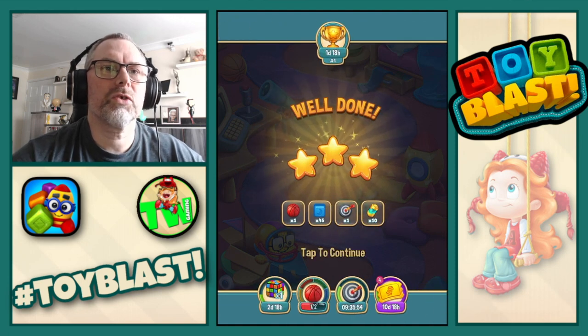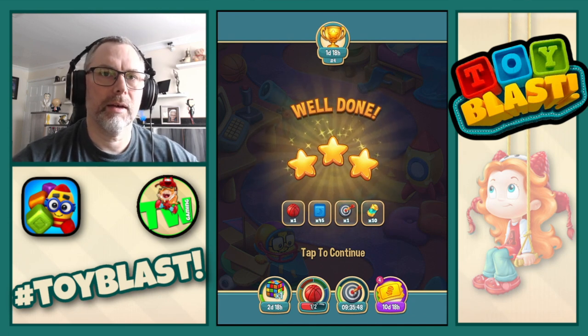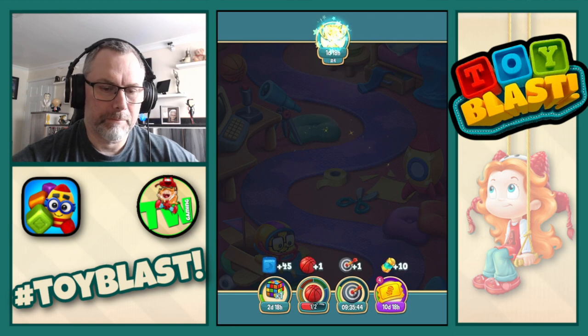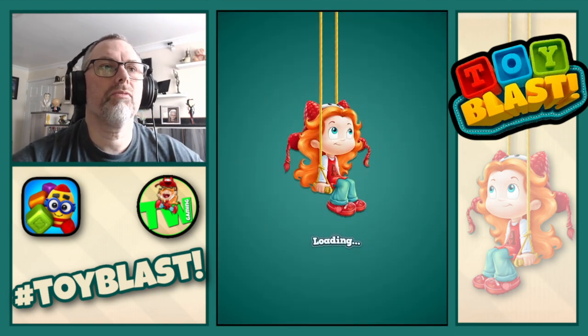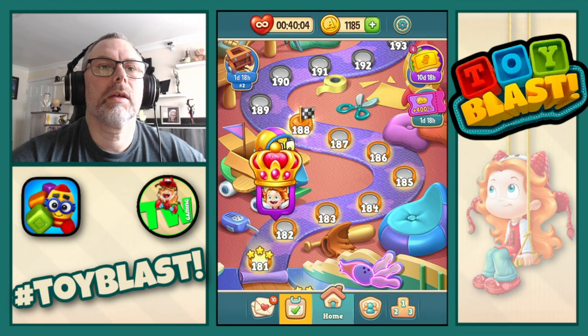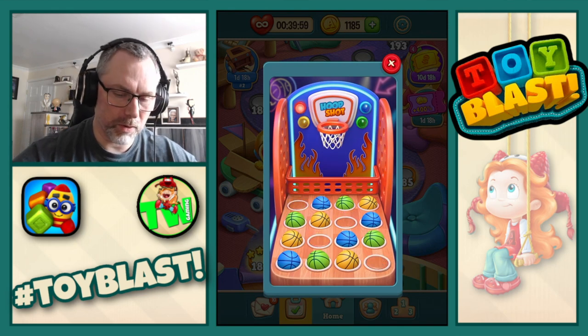Confirmed three stars. Also confirmed one basketball, 45 blue blocks, and one of the daily challenge — bullseye. Which also means we have completed the red basketball. So we now can move on to another color — we'll move on to blues.